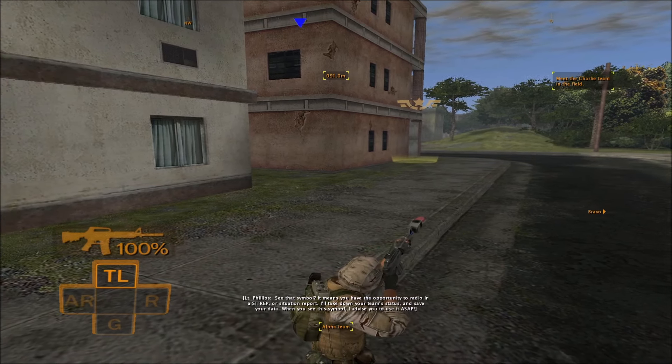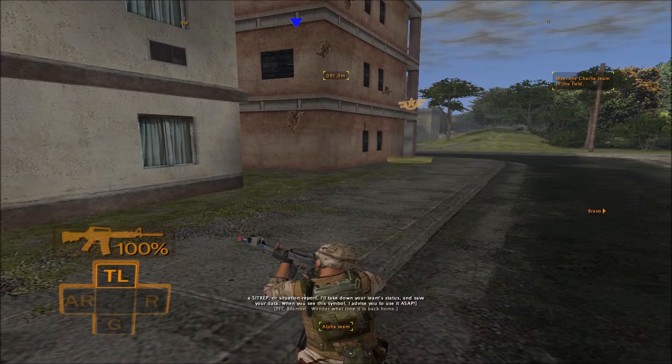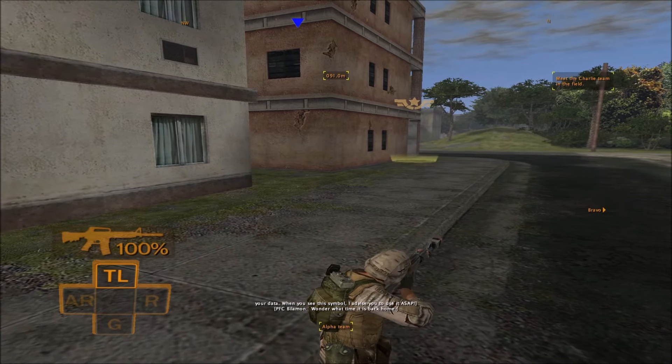I'll take down your team's status and save your data. When you see this symbol, I advise you to use it — ASAP.